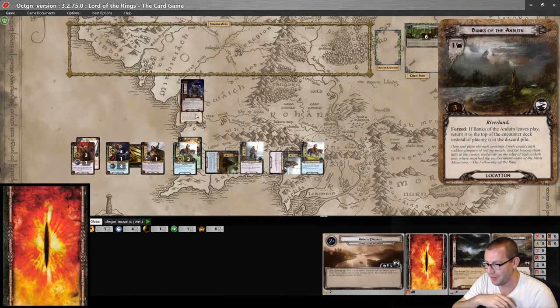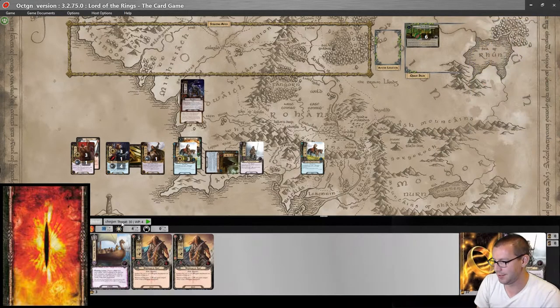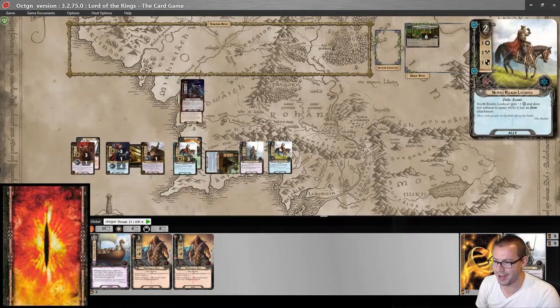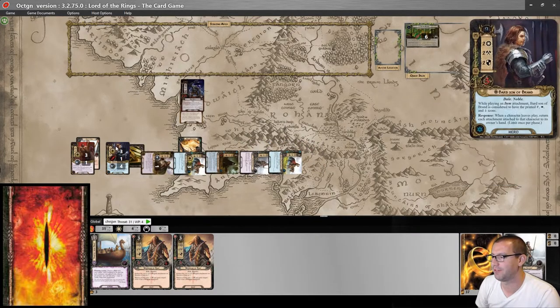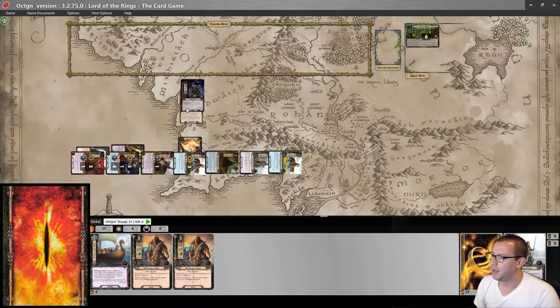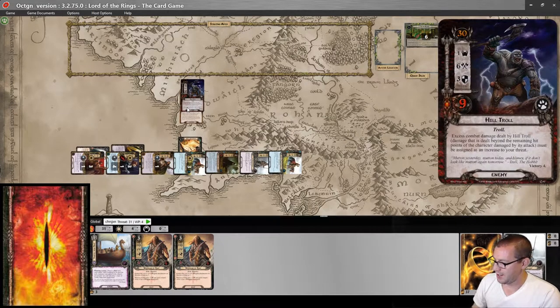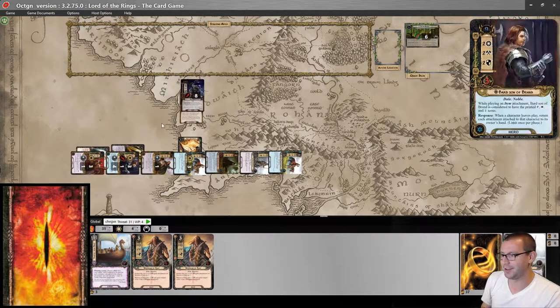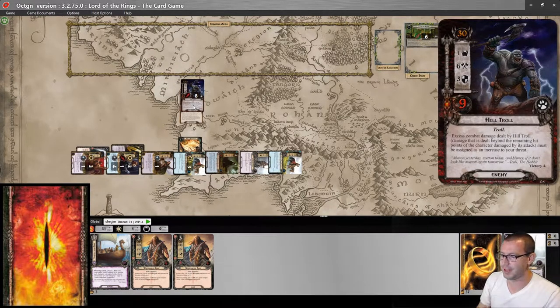We'll defend with a Redwater Sentry who will die, and my threat goes up by one. Then with eleven attack including the bow, we deal eight damage to the Hill Troll. Good news: that means Brand Son of Bane is enough to kill the Hill Troll himself next round.